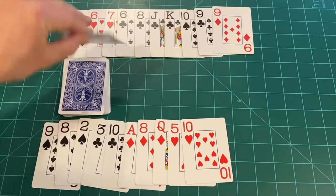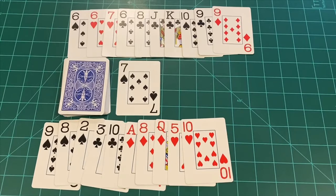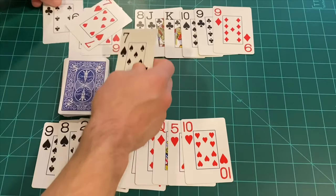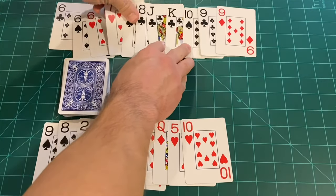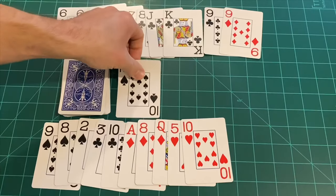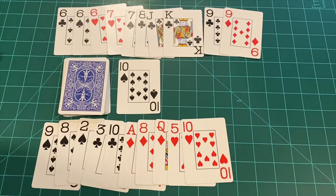Play begins by taking the top card and flipping it up to become the discard pile. The non-dealer has the first choice as to whether or not they want to take that card. If they do, they must exchange it for a card in their hand, and that card becomes the new discard pile. If the non-dealer passes, the dealer gets the choice to pick up that card and do the same. That's why it is an advantage to be the non-dealer in Gin, because you get that free turn at the beginning. If both players pass, the game begins with the non-dealer drawing from the draw pile.